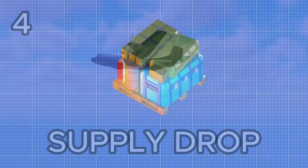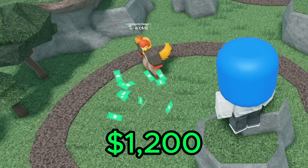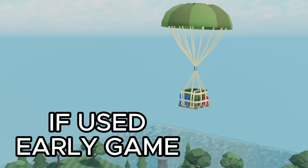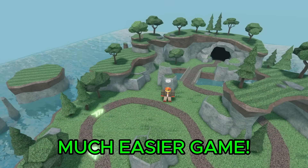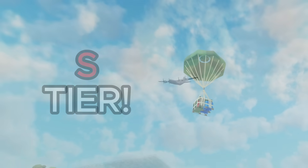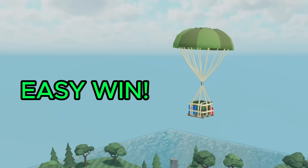Next up we got the supply drop. When using this consumable it spawns in a supply crate which, after it slowly falls down, you can collect for 1200 cash. This is extremely powerful — if you use it in the early game it can give you a huge head start in your farming. Farms end up snowballing so this makes the rest of your game incredibly easy. I'm going to rank it as a solid S tier; with a single use your economy will be significantly better and you'll probably win without much of an issue.